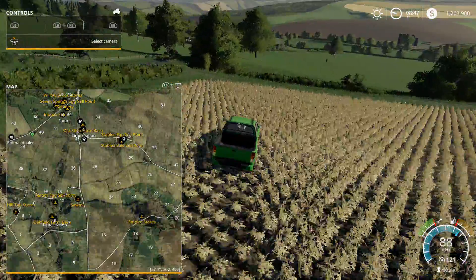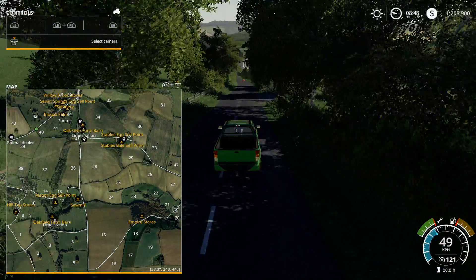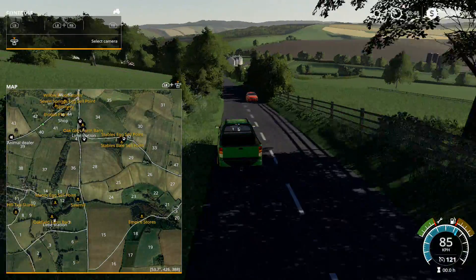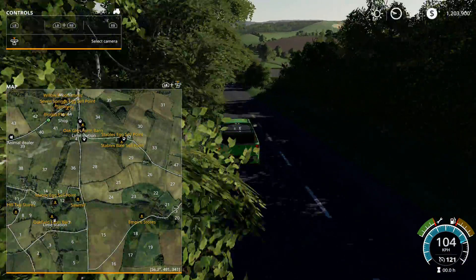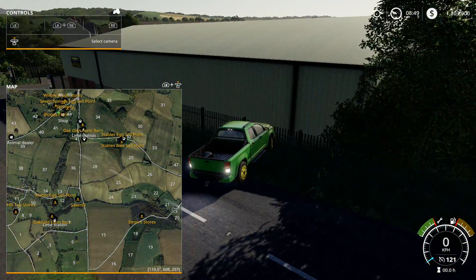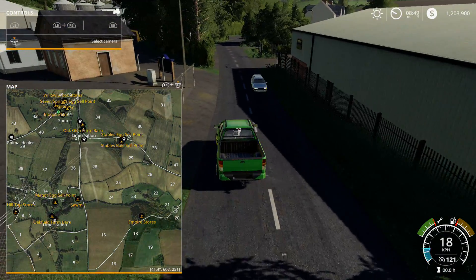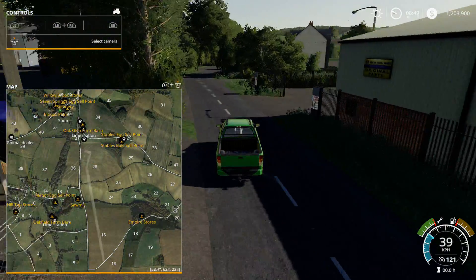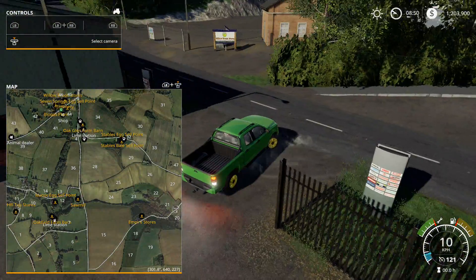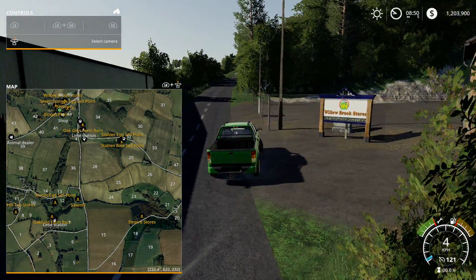Alright, down here. We'll go back down the road where we came from, and I'm gonna go down another road. I feel like this is in Europe where we're driving on the left side of the road. Alright, that was the shop — oh wait, this is the shop, I'm sorry. What's that across here? Let's find out. Willow's Rockstores. Okay.